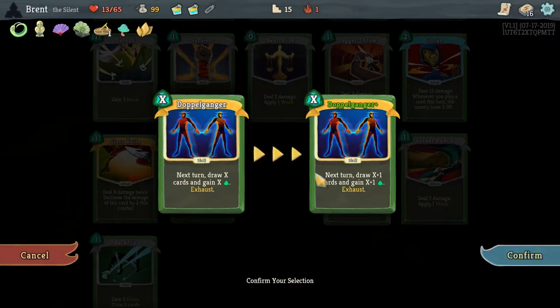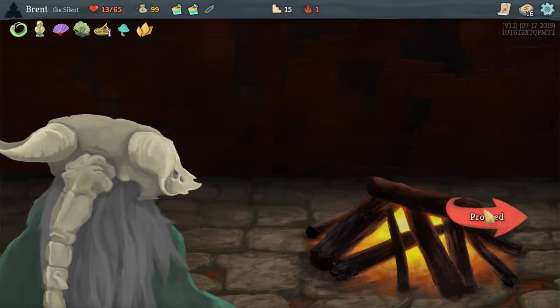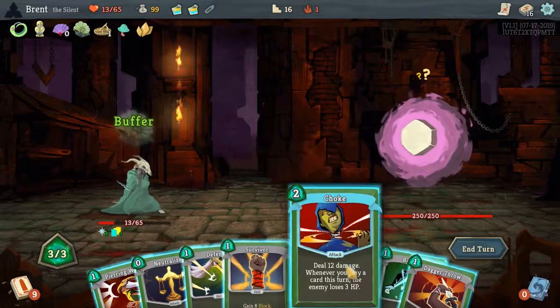This one exhausts, but this makes it playable even if you have no energy. So we'll go with this. Drawing it on turn one would be the best, and we didn't.